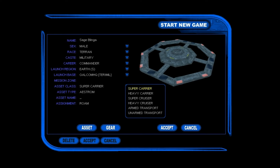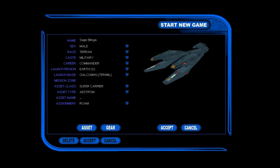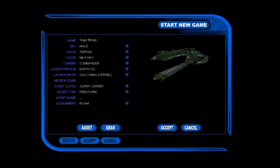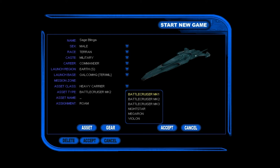Now it's time for the assets. We have some assets to choose from — from super carriers to unarmed transports. We're a military commander, so unarmed transports? Forget that. Let's check out the assets. The super carrier is a better version of the heavy carrier — it's meant to be more or less a mothership. You'll have your own fleet to start with, I think, and you can probably hire more people for that purpose. Let's see what heavy carriers we got — Battlecruiser Mark One, Two, and Three. Must be homages from the older games.